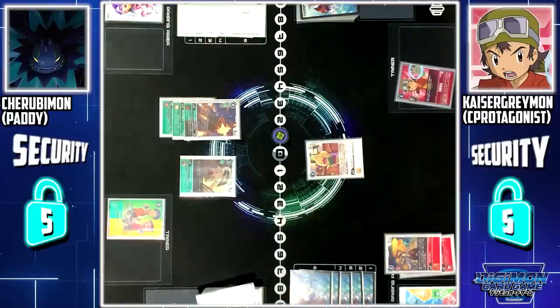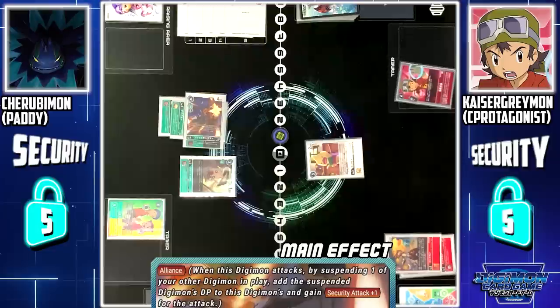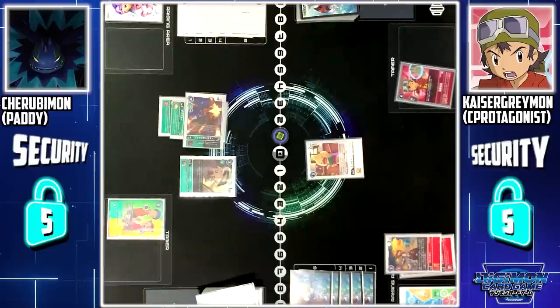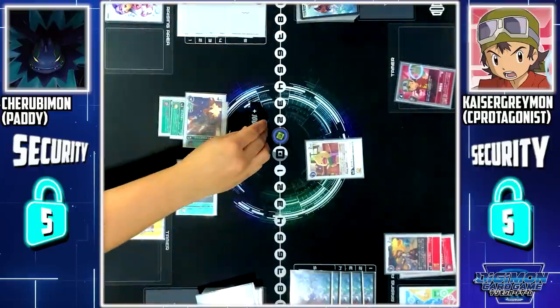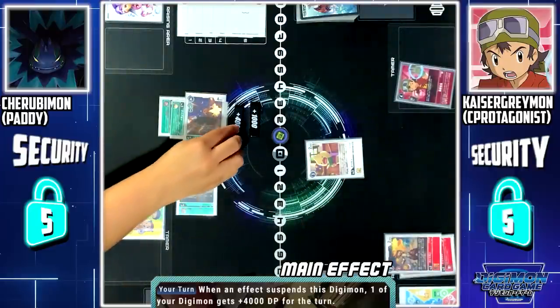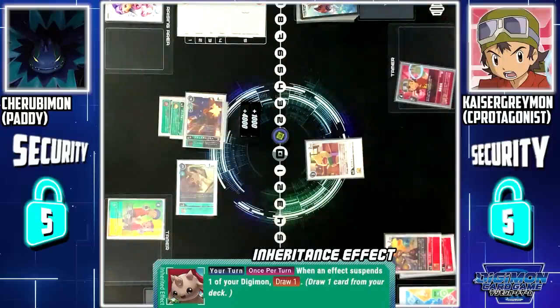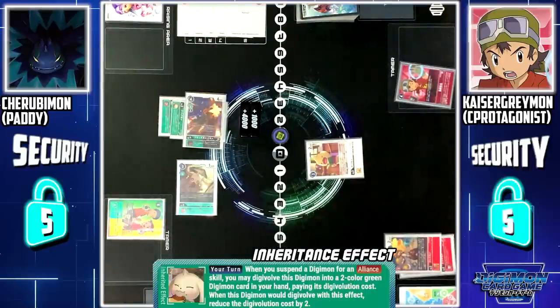Now, attack your security with Black Gargomon. Black Gargomon skill — Alliance: when this Digimon attacks, I can suspend more of my other Digimon to add that suspended Digimon's DP to this Digimon, and this Digimon will gain plus 1 security attack, making it a link attack. I will suspend Terriermon Assistant to add its power to Black Gargomon. Terriermon Assistant skill: when an effect suspends this Digimon, I can give another Digimon plus 4k DP. Tocomon skill: when an effect suspends my Digimon, I can draw 1 card. Finally, Terriermon TSS skill: when I suspend a Digimon for Alliance, I can digivolve this Digimon into a 2-colored green Digimon in my hand, paying its evolution cost, reduced by 2.